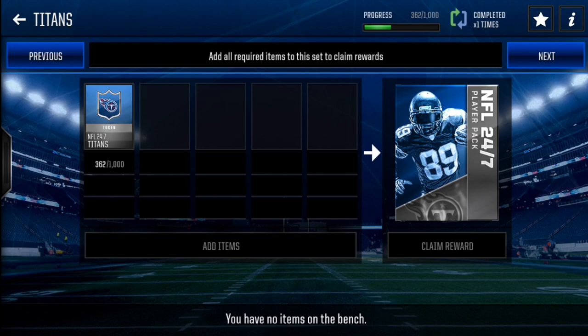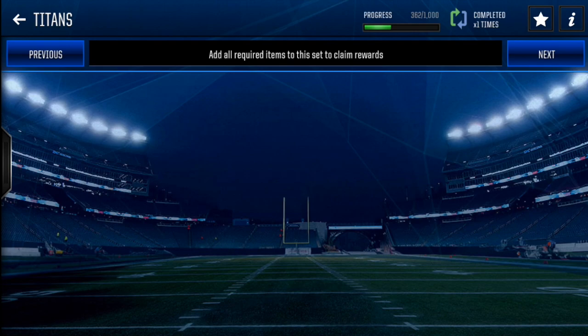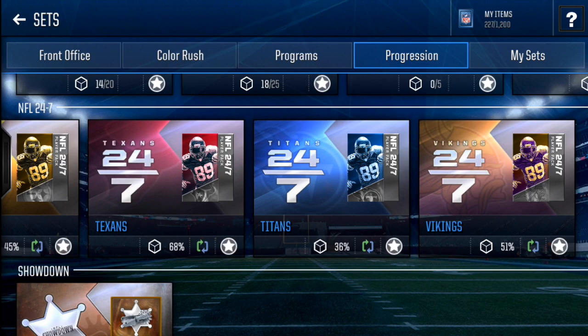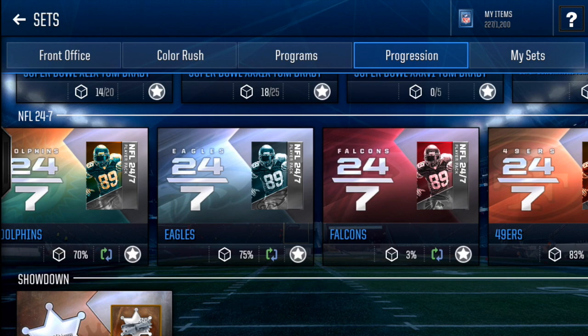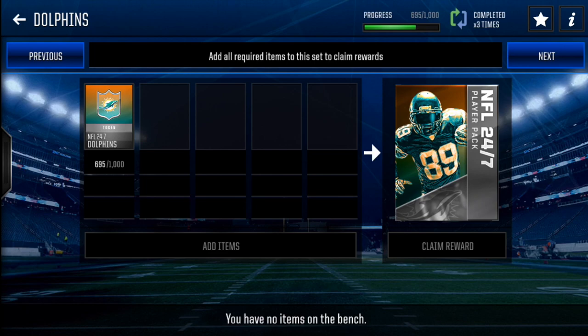The Titans have Taylor Lewan, an absolute monster offensive tackle. I'm hoping to pull him after my second completion. Earlier I pulled Jonathan Cyprian from a random player pack — he was auctionable and I sold him for around 400,000 to 500,000 coins, my highest pull this season. Other notable pulls include: Dolphins' Rashad Jones (88 overall, one of the best safeties in the game), Patrick DiMarco on the Bills, Logan Ryan on the Titans, Clint Dix on the Packers, Dez Bryant on the Cowboys, JPP on the Giants, Devonta Freeman on the Falcons, and Terrell Suggs on the Ravens.